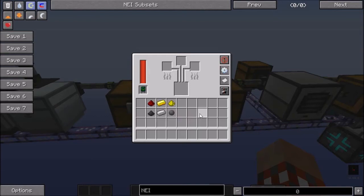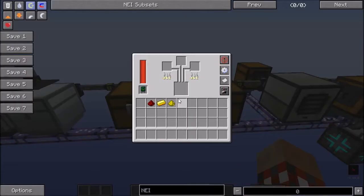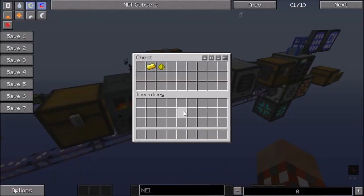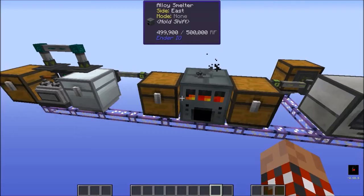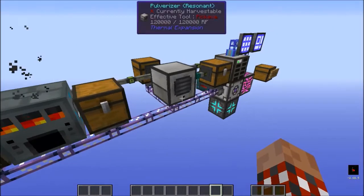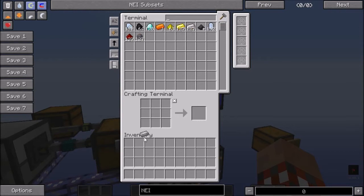Let's do a quick test for the Electrical Steel — we just need those three items, they've already been grabbed. And for the Energetic Alloy we need those three; we'll let those get processed. If we come back to the system, there's our Electrical Steel and there's our Energetic Alloy.